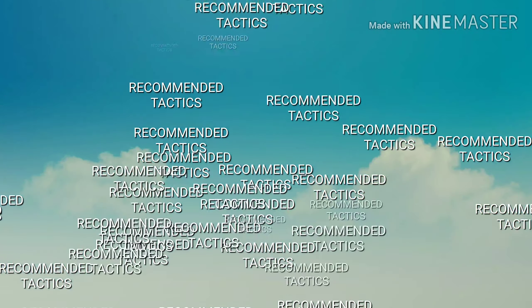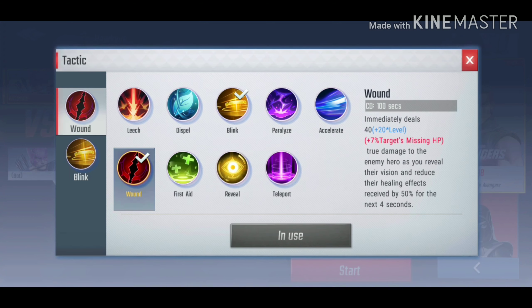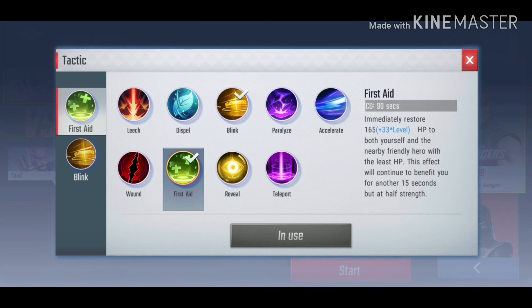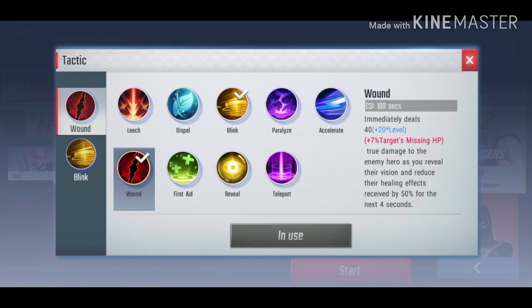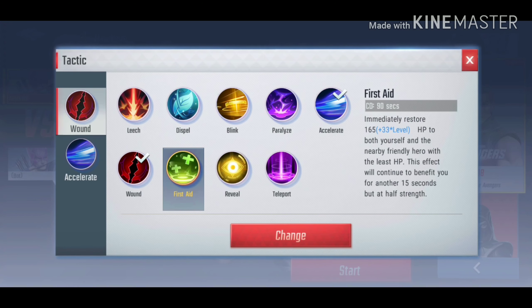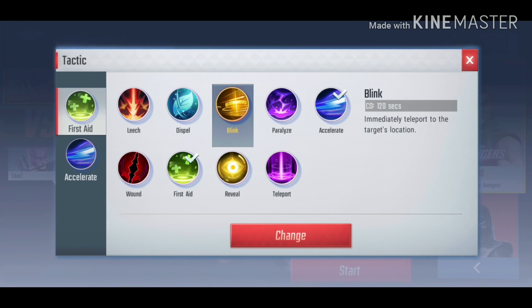Now for tactics — I would recommend Wound, Blink, First Aid, or Accelerate. But never put Accelerate and Blink together — that makes no sense. You don't want two escape tactics when one can help you deal extra damage and still have that one escape skill. Plus your ultimate already gives you complete immunity. First Aid helps when you're really low. Blink helps you escape tight areas. Accelerate gives extra movement speed.